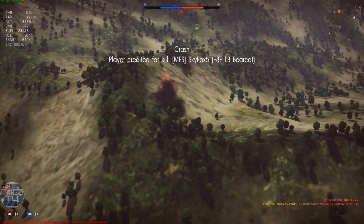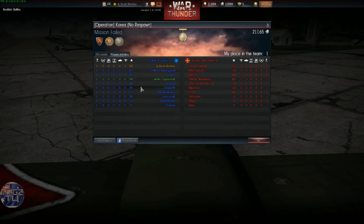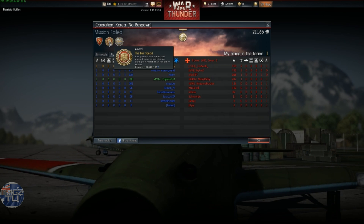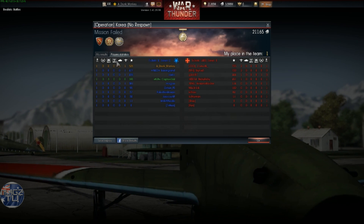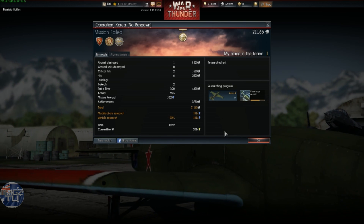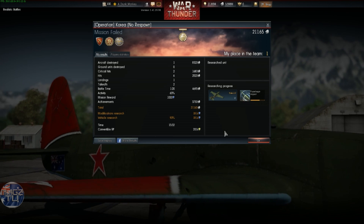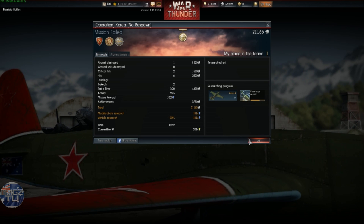Now with the whole team eliminated, let's check out the results. First place for the team with one FADC kill, but I didn't survive. Bomber Rescuer, The Best Squad, Terror of the Skies. 21,165 silver lions and 1,814 RP. Overall it was a pretty pitiful match, it really was. But it was the first time I ever got this thing into first place, and an FADC kill is an FADC kill.